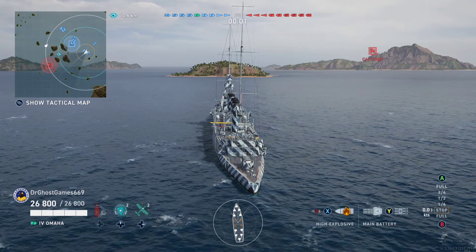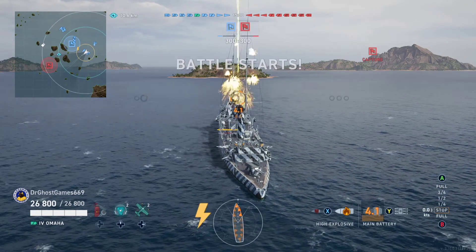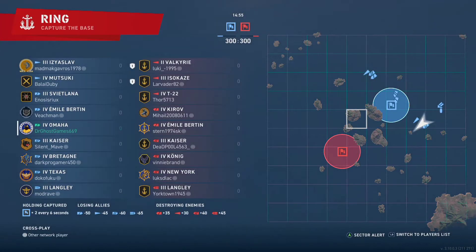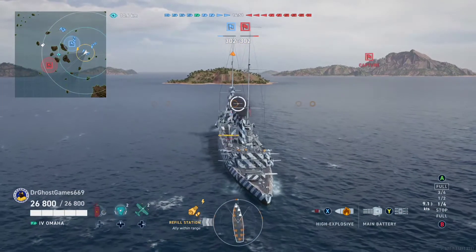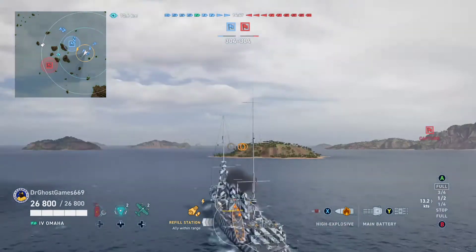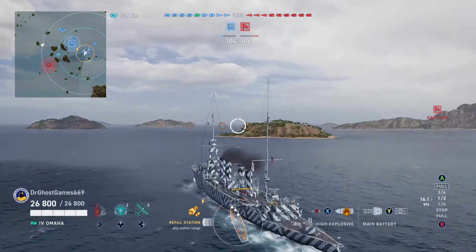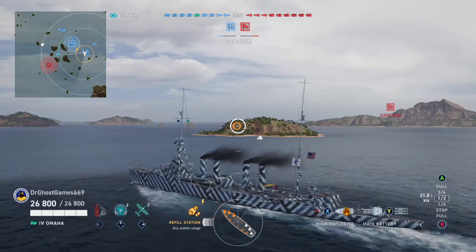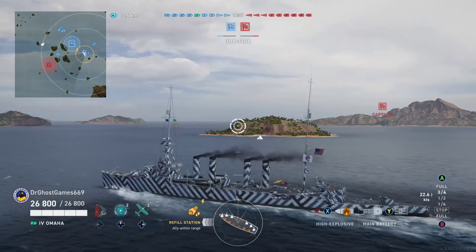If you guys saw the title, this ship is the most underestimated cruiser in the game — the Omaha. What do we all know about the Omaha? Well, we all know that it is very, very fun to shoot at because it's got a box for a Citadel. It's basically a UPS package sitting in the center of the ship saying 'shoot me.'